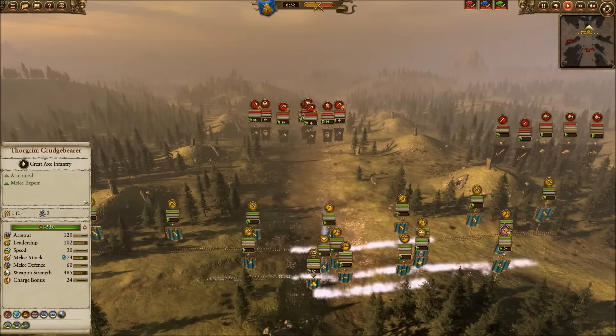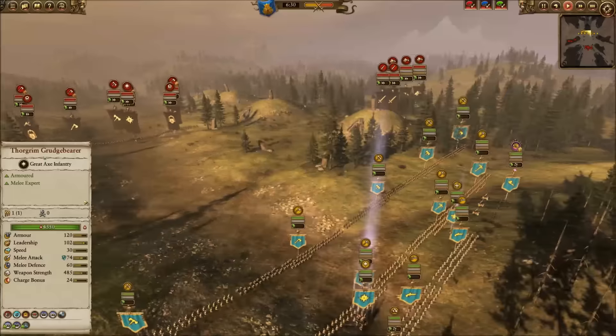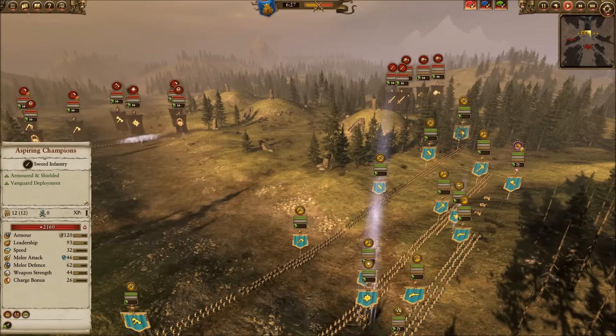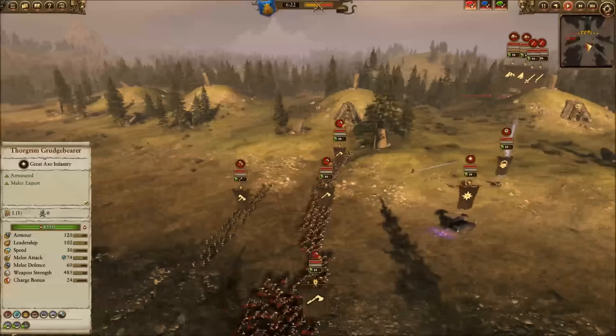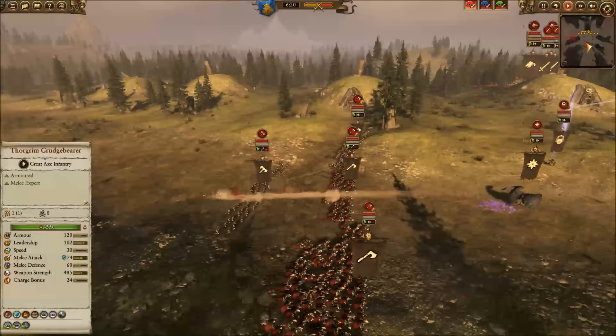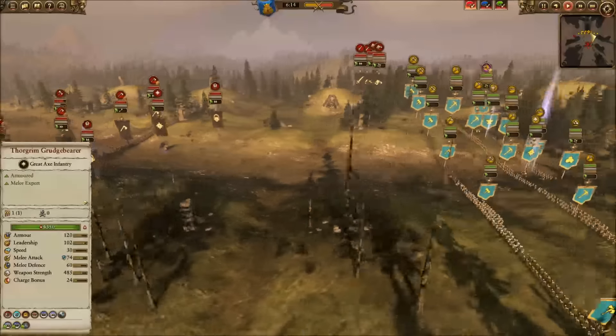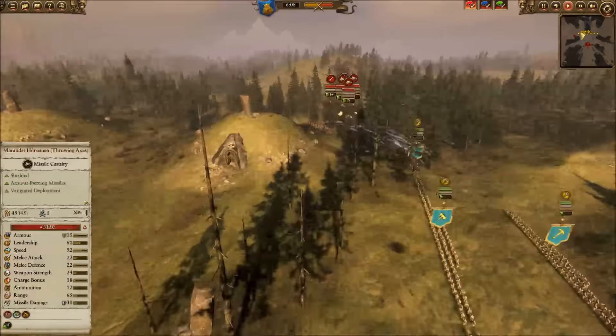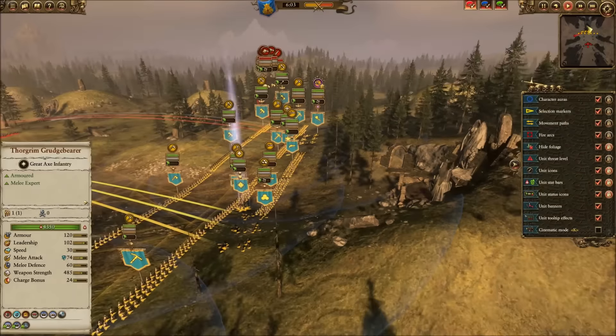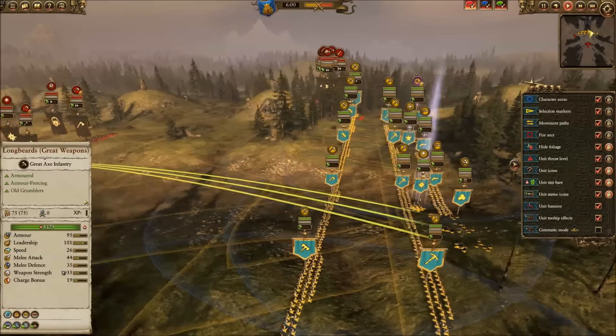He moves his infantry line forward and I start firing with my artillery. He does a button hook around the hill and through the forest so I can't see him — a pretty slick maneuver. I open up firing at the chosen with great weapons, a very expensive and powerful unit that poses a lot of threat to my dwarf lines. Then his throwing axes cavalry arrive, and I'm going to reposition my artillery to target that flanking force.